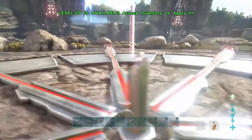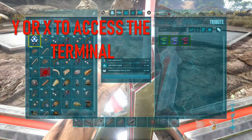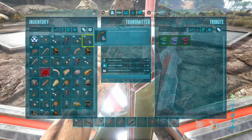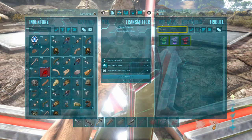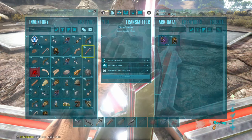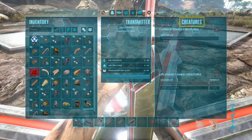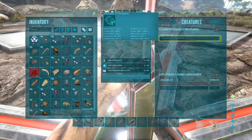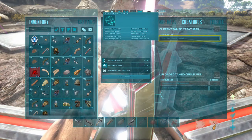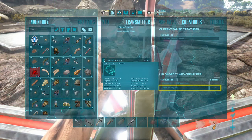What you do is walk up to the obelisk terminal and click Y or X, and it will come up to this UI screen. As you can see, it says Ark Data, where I can put items in and bring them up on the right-hand side. Under Creatures, it's showing me what tamed creatures are nearby — in this case Steve — and the ones that are already uploaded.